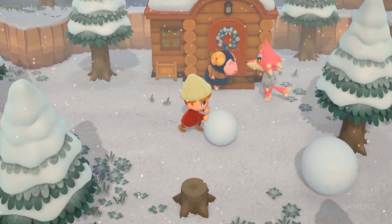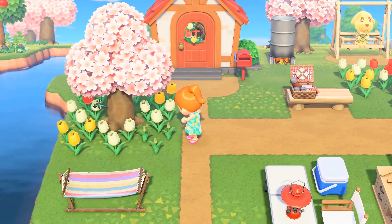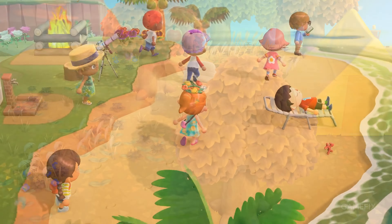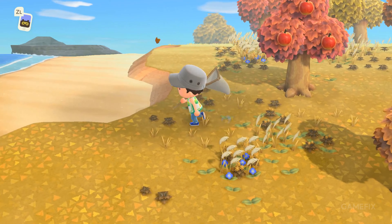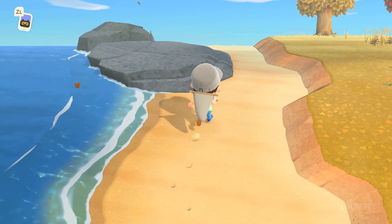Not only does Animal Crossing: New Horizons let you customize your island, but you can also choose who gets to be your neighbor. You can shape everything on your island, creating rivers or cliffs wherever you like. And if you don't like a neighbor, you can just shoo them away to make room for a new furry friend.